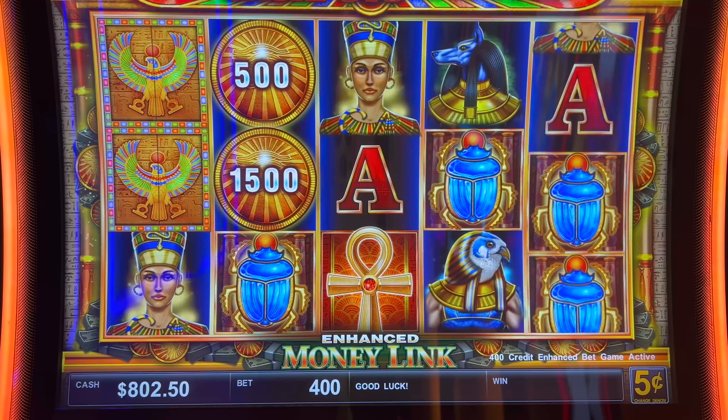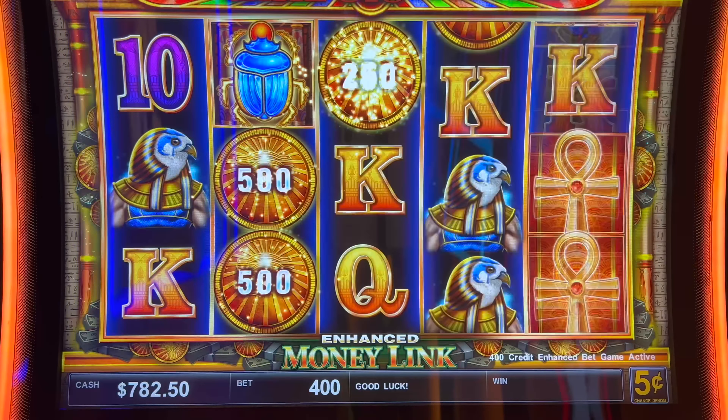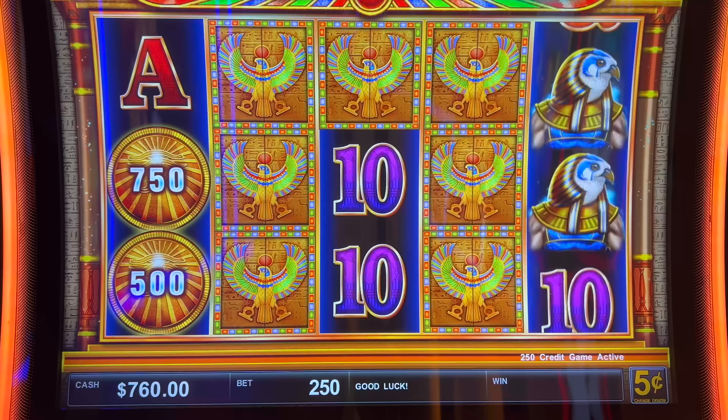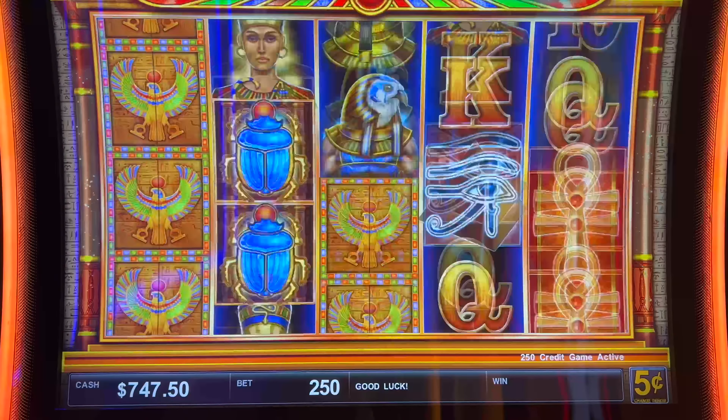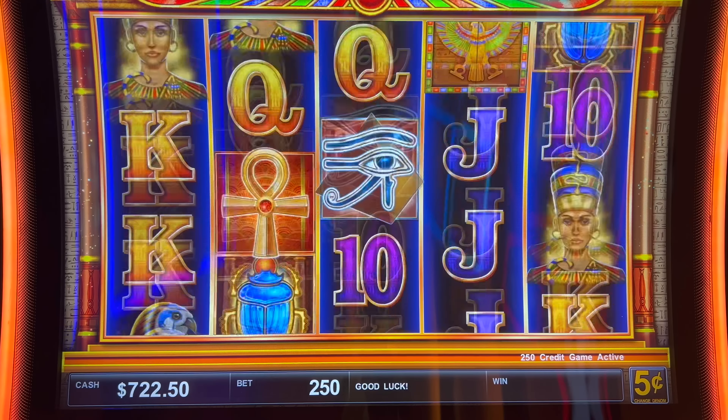The only way to get the mega would be to get a coin that says mega on it. The way to get the grand is to fill it up — you're going to need all 16 of them. We'll do some $12.50 bets, see if that's hitting, and then we're going to move to $0.10 denomination.